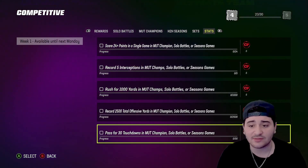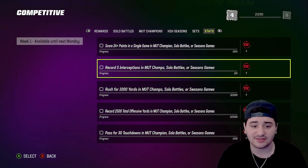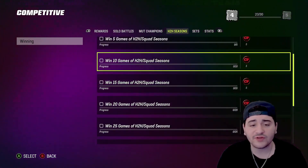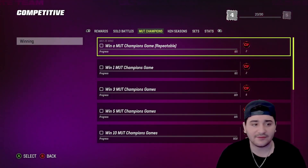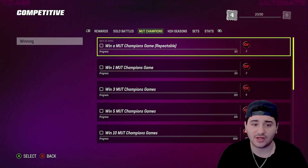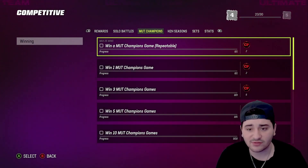Head-to-Head Seasons is last but not least. The stats will get done as you go, and next Monday you'll get more stats objectives, so finish what you can now. Playing Solo Battles and MUT Champs will probably get the stats done by Wednesday or Thursday. Head-to-Head Seasons should be played after you finish MUT Champs and Solo Battles — don't switch back and forth. Personally, I'd prioritize MUT Champs over Head-to-Head Seasons.